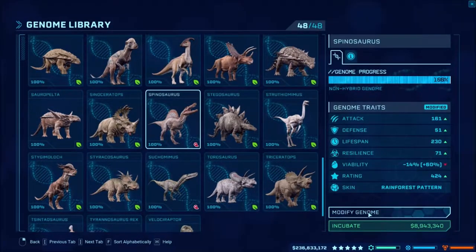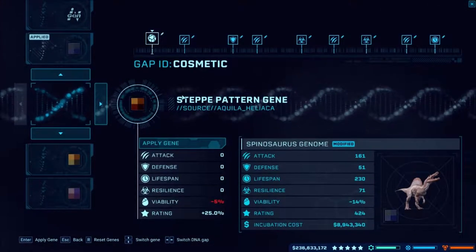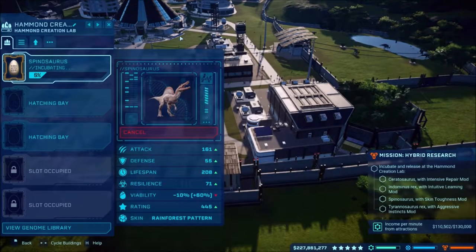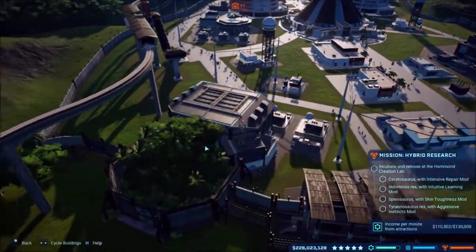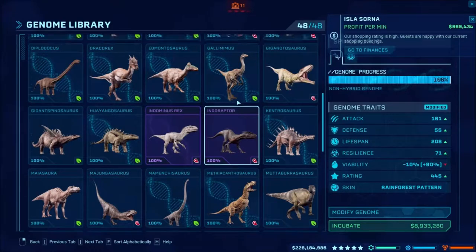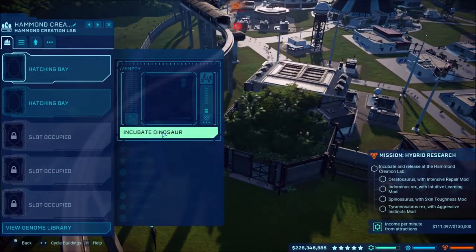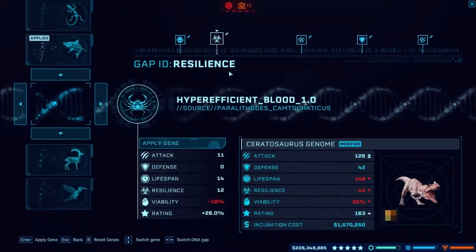I'll probably have to cancel the other two dino incubations for the T-rex and everything and redo them. Skin toughness — let's find it. There it is, skin toughness. Incubate the spinosaurus. So let's close all this — we started the ceratosaurus. The ceratosaurus needs intensive repair. Ceratosaurus, ceratosaurus — yes, intensive repair with storm warning. Hopefully it's not a bad storm.